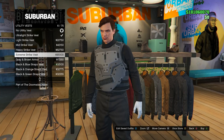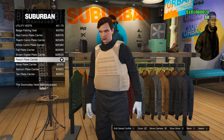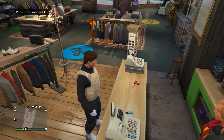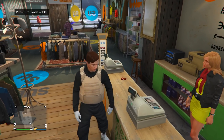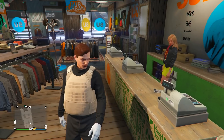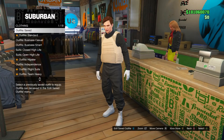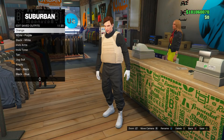Equip the peach plate carrier, go ahead and equip that, then back out. Before we go into the top section, make sure you don't have any accessories on besides gloves — gloves are the only accessory you can have on during this. If you want to add gloves to this outfit, make sure you do that right now. Then go into the outfit section, go into edit saved outfits, and save this in slot number one — it has to be slot number one.